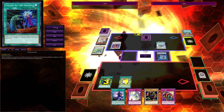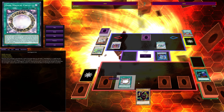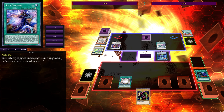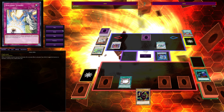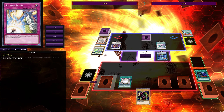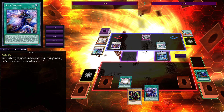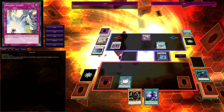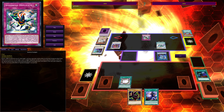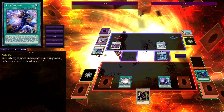Circle is still on the field since Ash negating it doesn't remove it. I set back row — I was planning to use Soul Servant to stack Rod on top of my deck so Rod could search Salvation and then Eternal Soul. When Baron de Fleur inevitably tries to pop my back row, I'll Solemn Strike it. In the end phase he uses his trap to bounce Soul Servant back to my hand, which is hilarious because Soul Servant is a quick-play spell — so I just use it immediately.